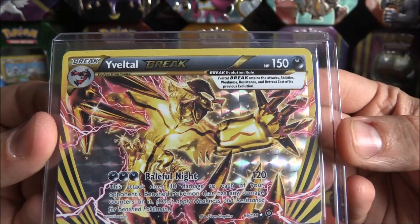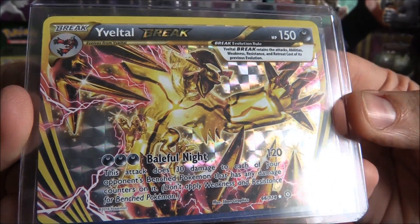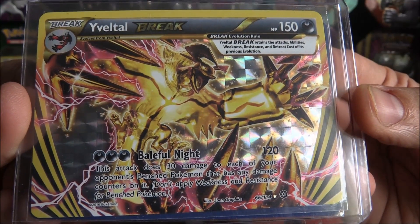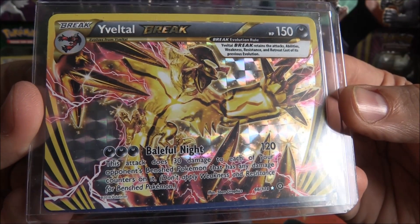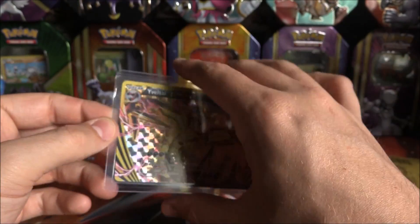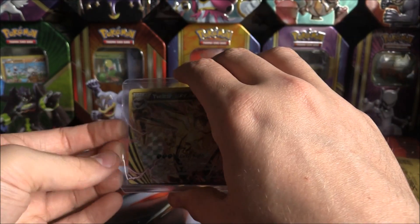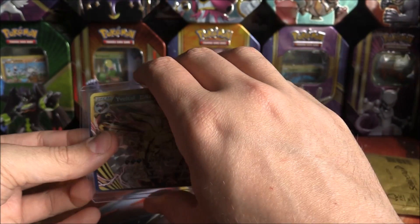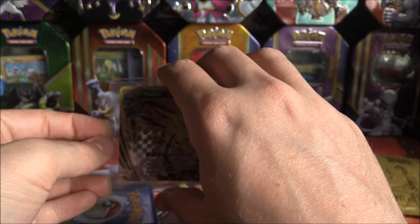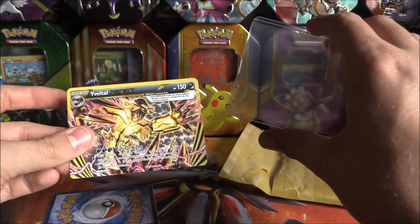I think so. And then of course we have the Yveltal Break — very cool. Baleful Knight: this attack does 30 damage to each of your opponent's bench Pokemon that has any damage counters on it, and also 120 to the active one. That's really, really cool. Super nice to have these. And I think that's all the Breaks now from Steam Siege — I'm pretty sure we've got almost all Breaks, which is awesome because I love the Breaks so much.